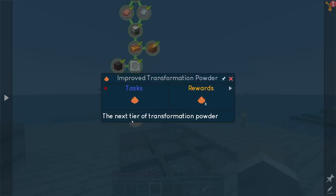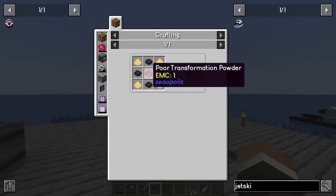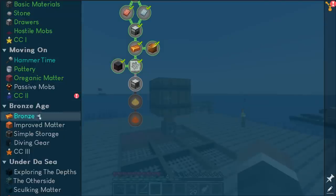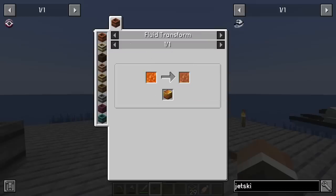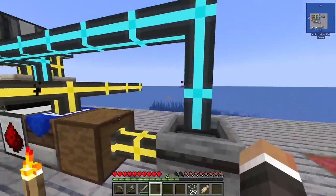Sooner rather than later we need to figure out a better way of producing poor transformation powder. For now, we're going to work on getting the improved transformation powder, which we craft using four sand dust, four more pebbles, and the previous tier of transformation powder. Once we have that, we can place it in a barrel with improved organic fluid — made by putting lava into a fluid barrel with a block of bronze beneath it.